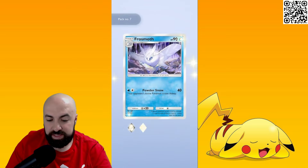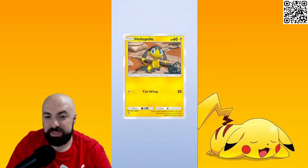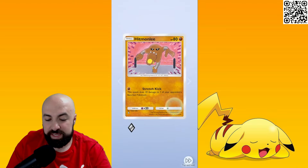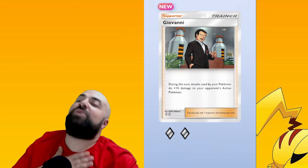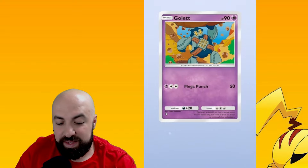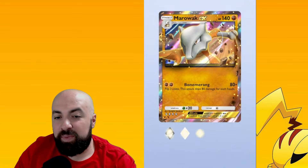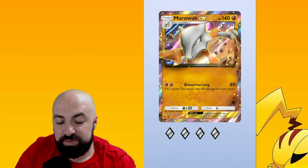Number seven — nothing. I've opened a few 10-packs together and always get something good. There we go! Oh thank you, I really wanted this card. I can buy one but I don't want to because I'm saving for the Crown Mewtwo.